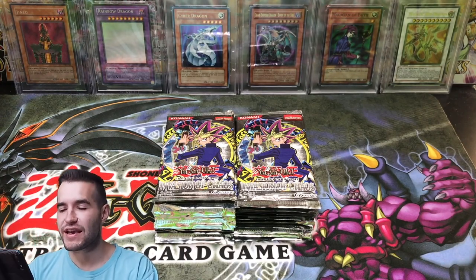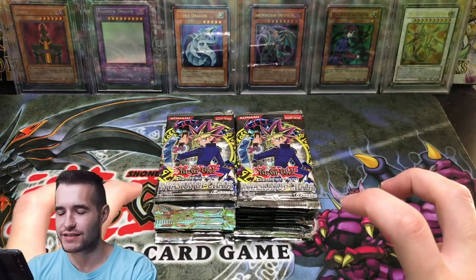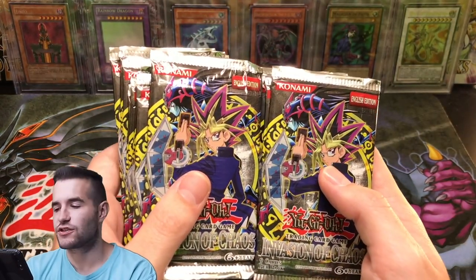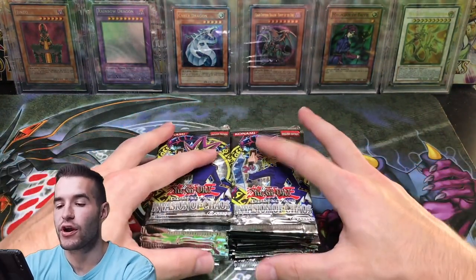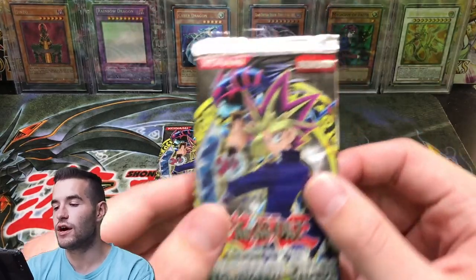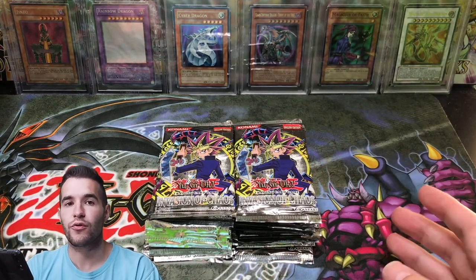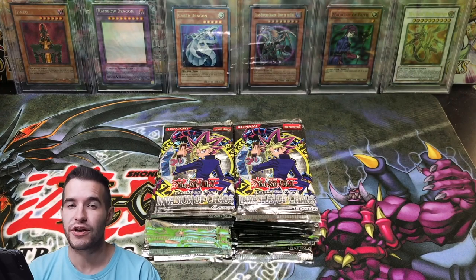Ruxton34 back with another epic video. Today we're opening a booster box of Invasion of Chaos, and these are not the current 2017 or 2013 reprints. I'm not exactly sure, but they're at newest the 2010 Binder Edition. They have this red banner which they did have in the Binder Edition, so they're at least from 2010 — at least 10 years old. Pretty awesome.